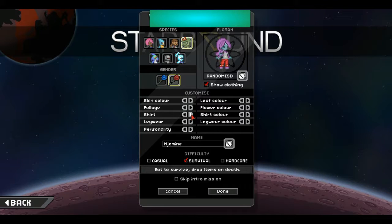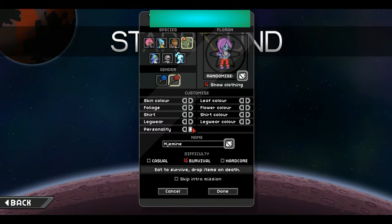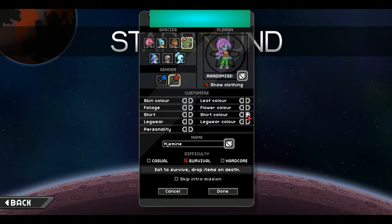There's a dirt option. That's kind of hard to see. I'll look at some leg wear. Personality — this is kind of funny actually. I don't know what these exactly mean. We'll just go with this. Leg wear color — green's pretty cool. Shirt color — I'm gonna go with something a bit light. Okay, we'll stick with purple to match the foliage color.